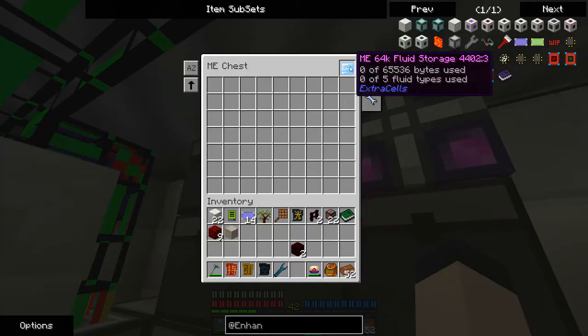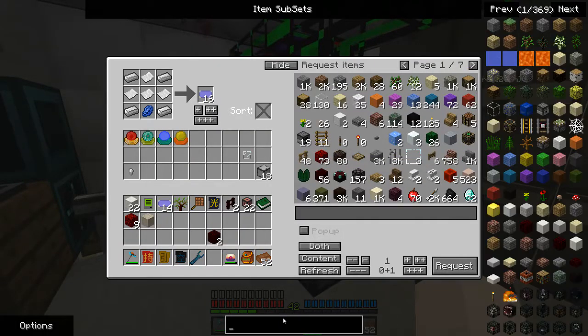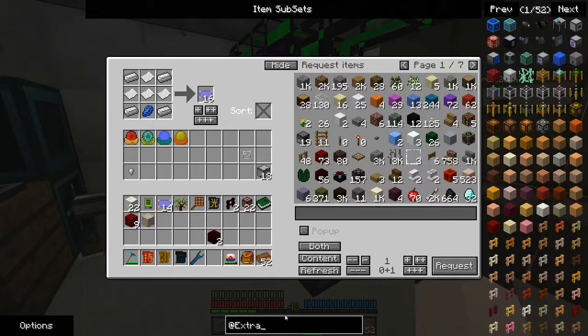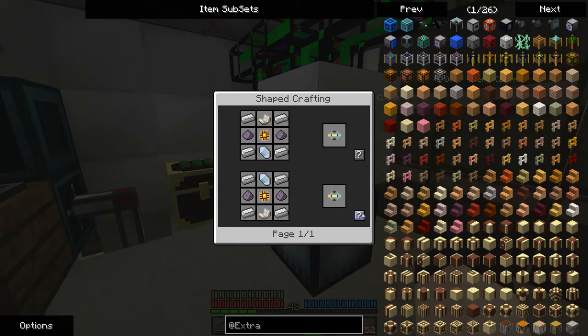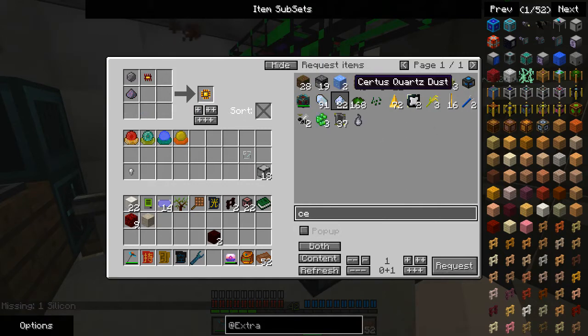When I made another ME chest, I put the fluid storage in it, but I don't actually have the necessary components for that. It's actually from Extra Cells — the ME Fluid Interface. I don't really have any of the components for any of this.